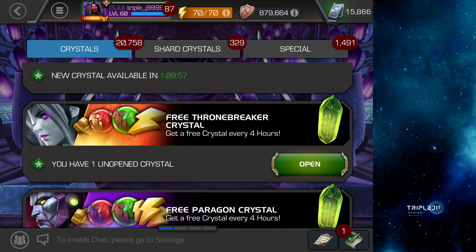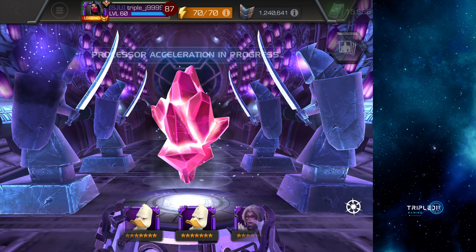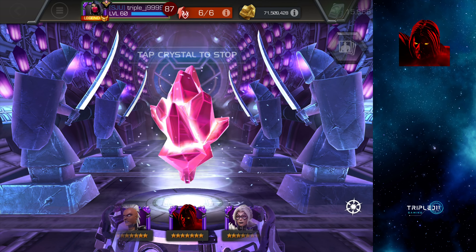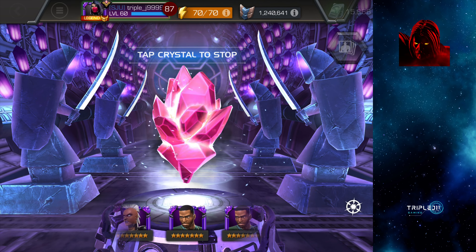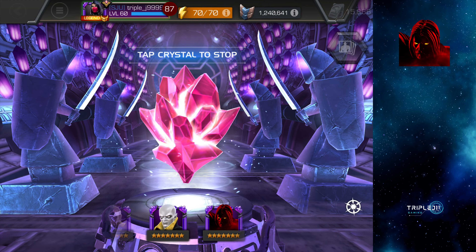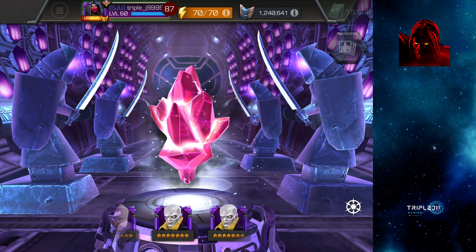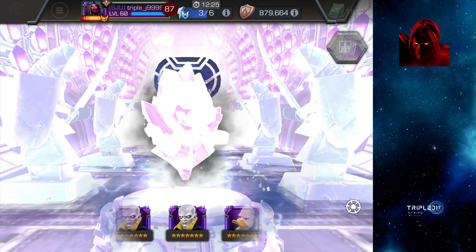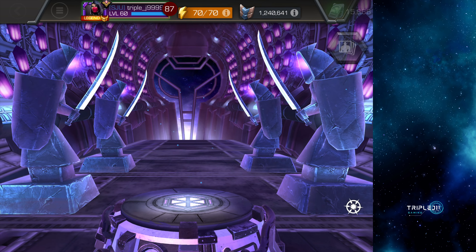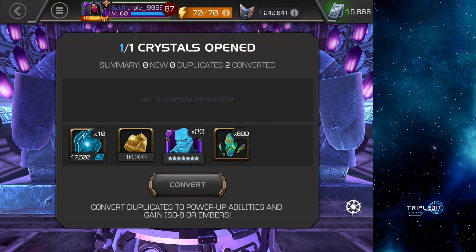Now let's open the loyalty crystal — I have a seven-star loyalty crystal here. I would like to do Void on this. I don't think I have anyone else awakened and I don't have Mortal, so I don't mind getting Mortal but I would love Void. We're duping Vision Arcus — first time awakening on Vision Arcus, no problem with that. There'll be more chances to open this crystal, so more chances to do Void.